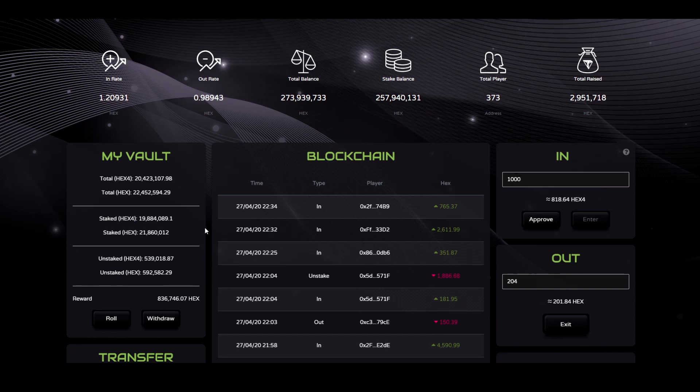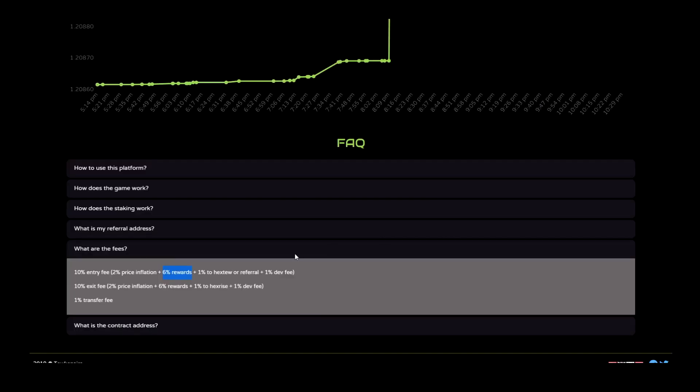The amount of rewards that I am going to earn is based on my share. As we can see, I have about 10% of the total balance, so I would get 10% of the 6%. When someone exits, I will get about 10% of the 6% of the exit fee.